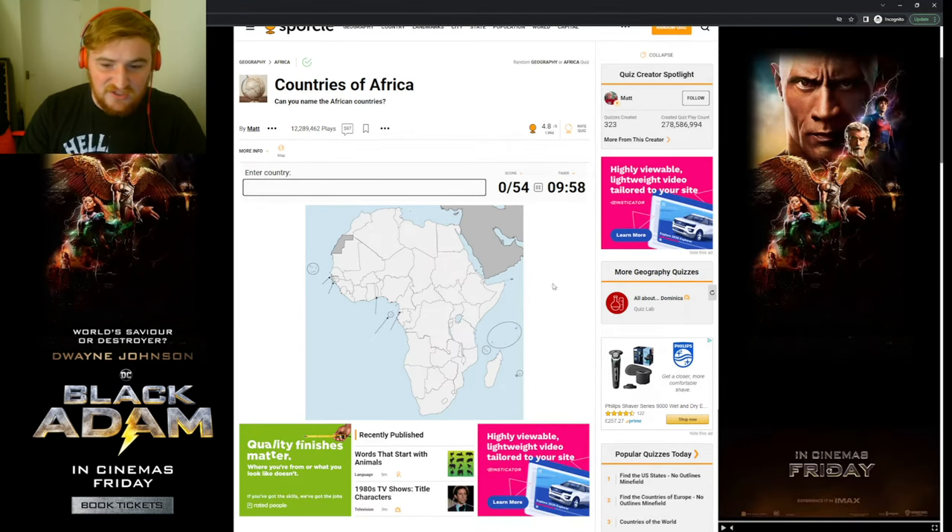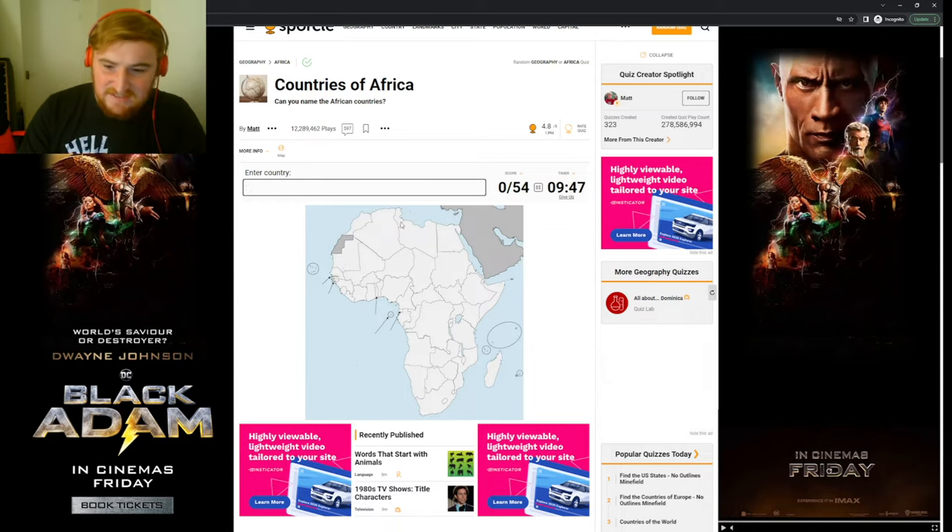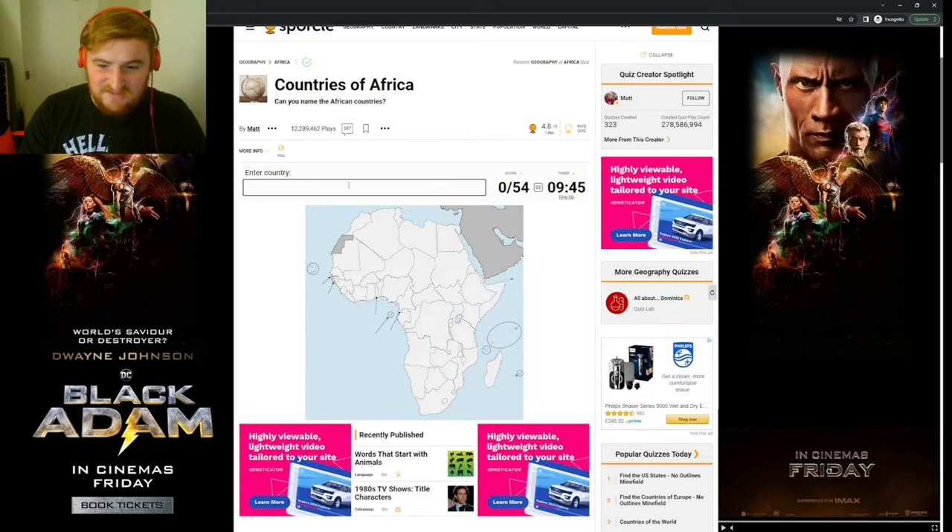You can just type in the countries of Africa, but I'm going to try and do them by where they are and go through them across Africa by their different regions. We're going to start in the northwest — we have Morocco, then next door we have Algeria, then we have Tunisia, then we have Libya, then we have Egypt. They're the easy ones done.